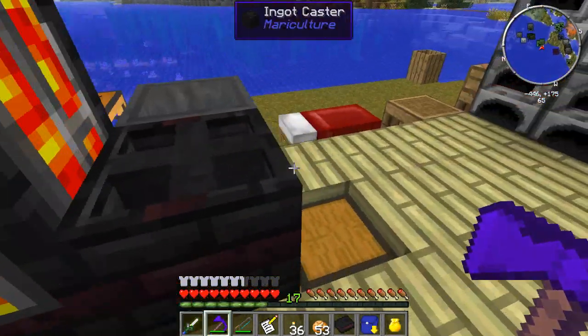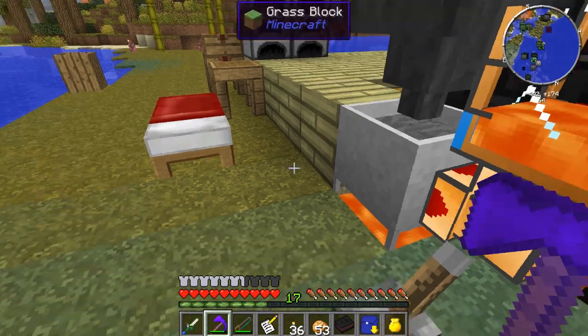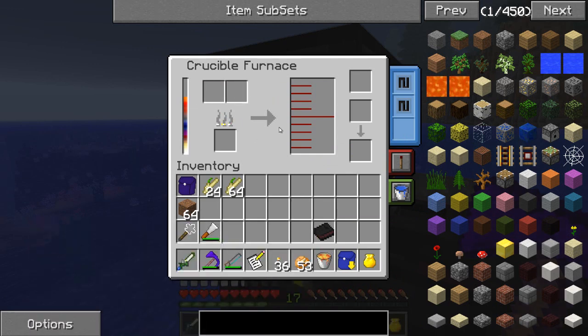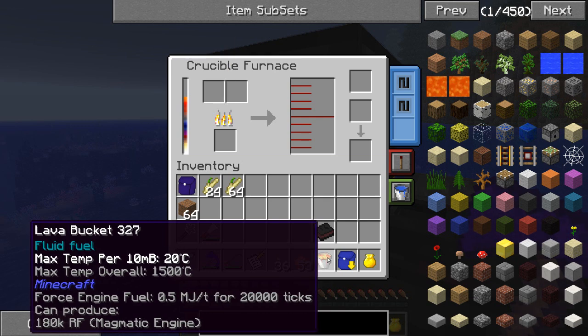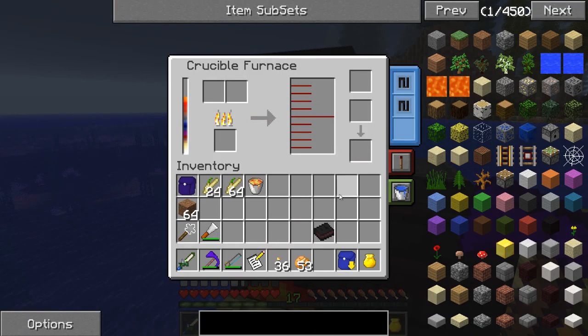I do want to talk about the Crucible Furnace a little bit because I was under the impression that the lava was going to be able to keep this thing actually fully heated up. But lava itself only heats up so much. I can actually show you guys that — if I take a bucket of lava, put it in my inventory, and hover over it while I'm in the Crucible Furnace GUI, it'll tell me the overall temperature it's going to get up to, which is 1500 degrees Celsius. So it's not horrible — it kind of keeps it heated up, more or less, which I'm cool with.